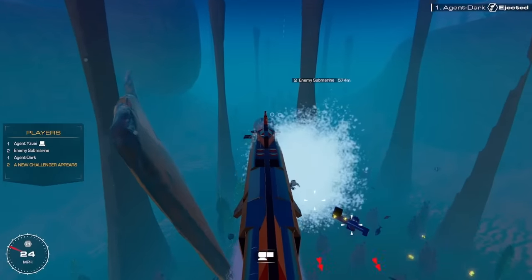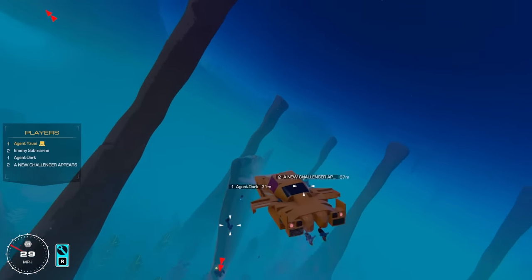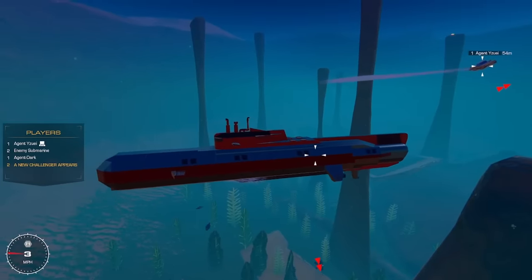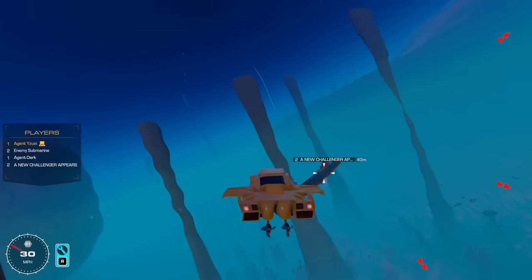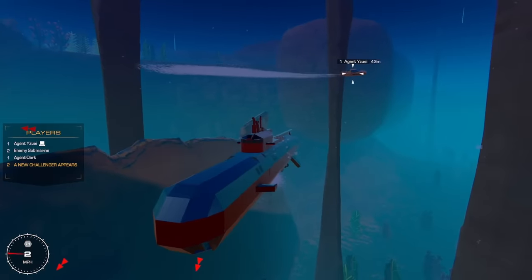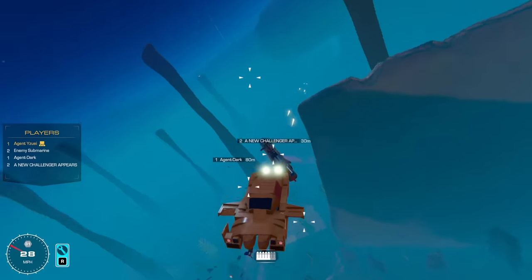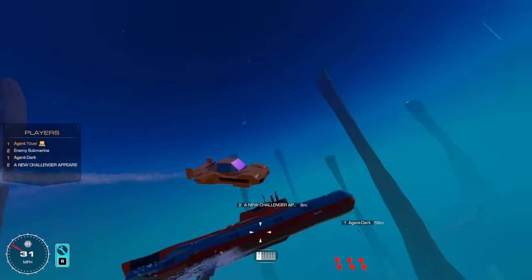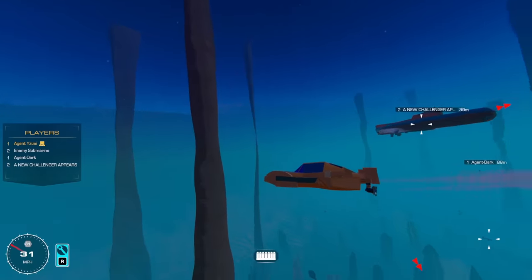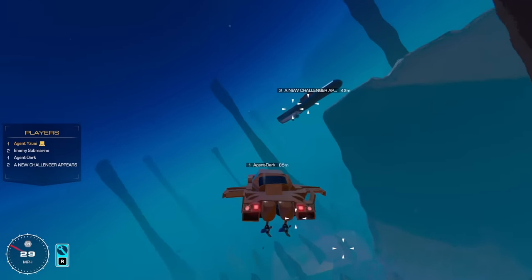No. Agent Dark is down. I repeat — Agent Dark is down. I'm out of charges. Oh no, he's turning around. The only thing I have left is machine guns. Looks like I'm in a 1v1 situation here. Maybe I can blow him up by piercing the hull of his submarine. He's turning around. Hits me once with those torpedoes, I'm dead.